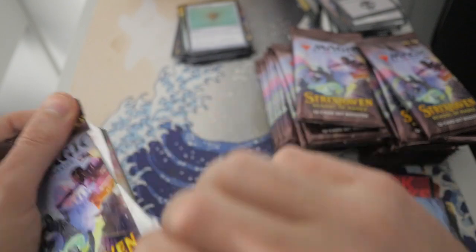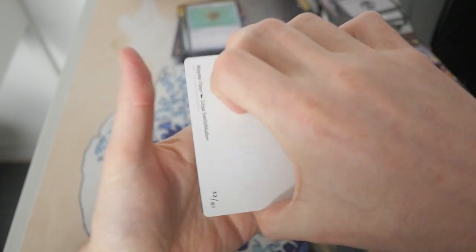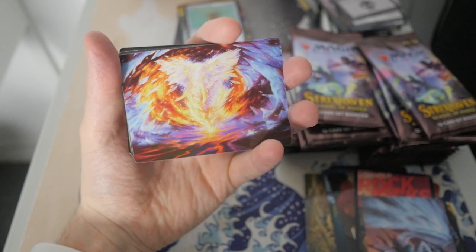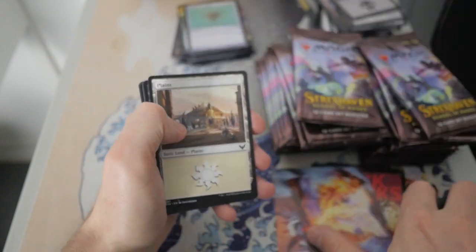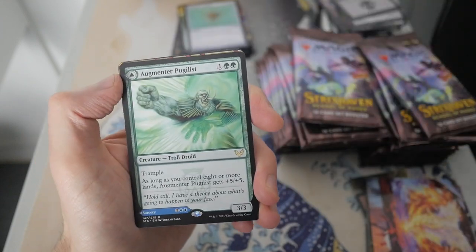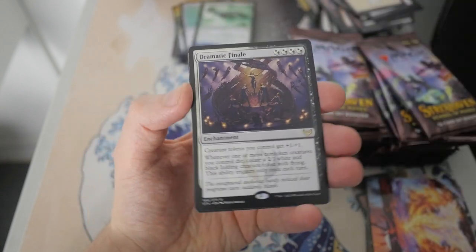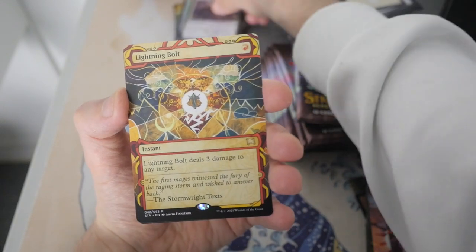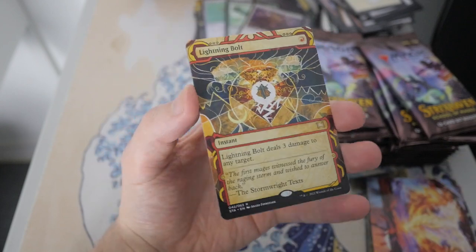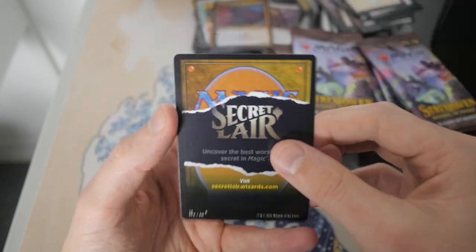I feel like we've got a lot of list cards here in just the first pack. I feel like in Kaldheim they actually raised the probabilities and percentage of list cards you get in set booster boxes. Let's go through these commons — make sure we don't miss anything. We got Augmenter Pugilist, and we have a Dramatic Finale, and then we have a Lightning Bolt. Beautiful — that is amazing. Obviously an iconic card, very useful across multiple formats.